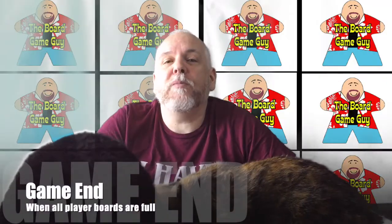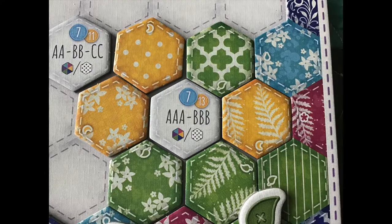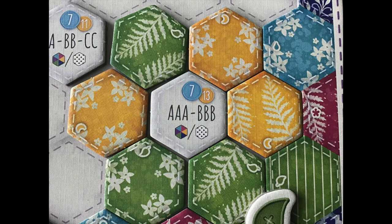The game is over when all players' boards are completely filled. Each player has three tiles on their board — these are the goal tiles. At the end of the game, you will score points for having surrounded them with the right color and/or pattern of tiles.